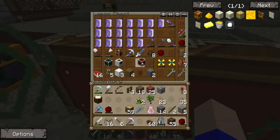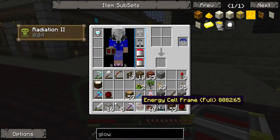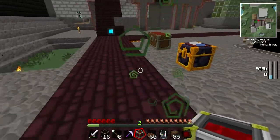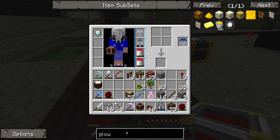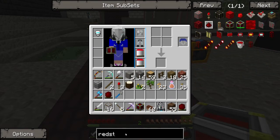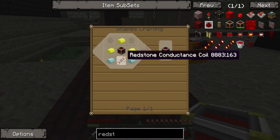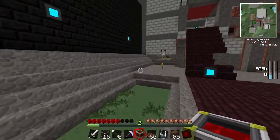Energy cell frame full. Cool, that's what we want. And how do we make a redstone energy cell out of it? Redstone energy cell — so we surround it with electrum, redstone conductance coil, and lead. Okay, we can do that.